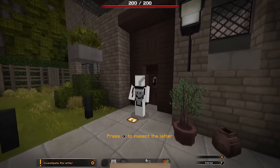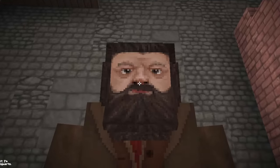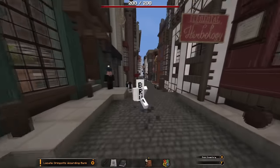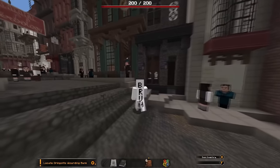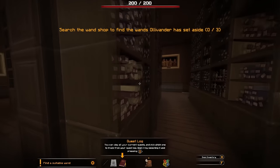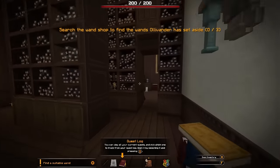The map starts off with a super cool owl cinematic, then you find out you just got accepted into Hogwarts with a letter. From there there's an entire story to play, from interacting with the movie's characters and fighting off custom bosses to exploring gigantic cities. Even just playing this for 10 minutes, I felt like I was in a completely different game. Because of how intricate, detailed, and insane this creation is, it easily takes the spot as the most insane mega build made in Minecraft to this point.